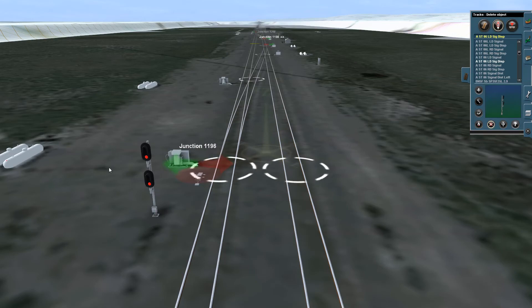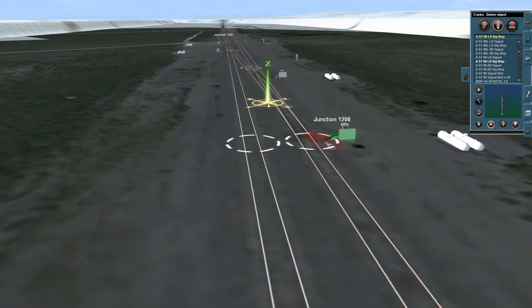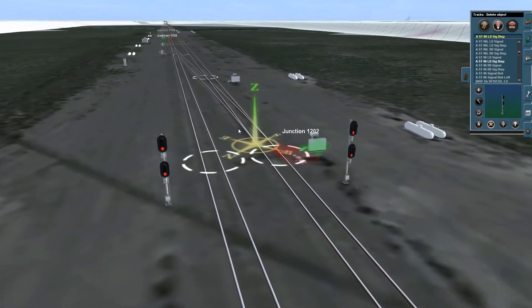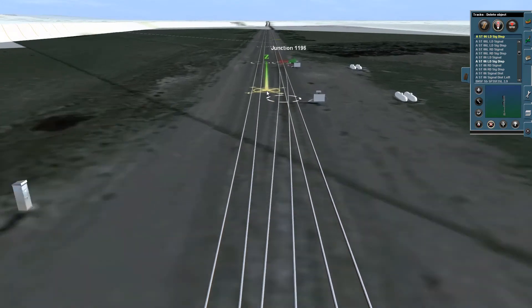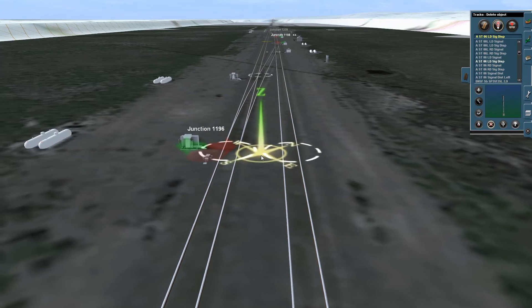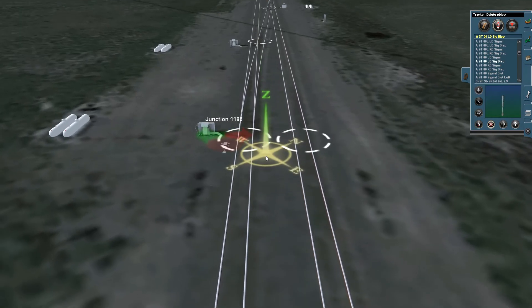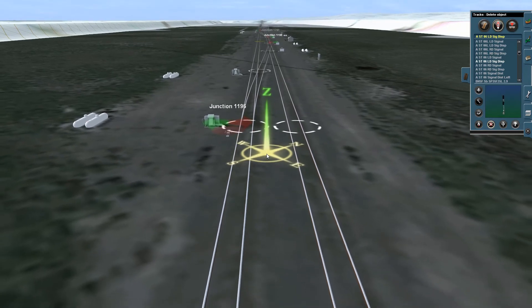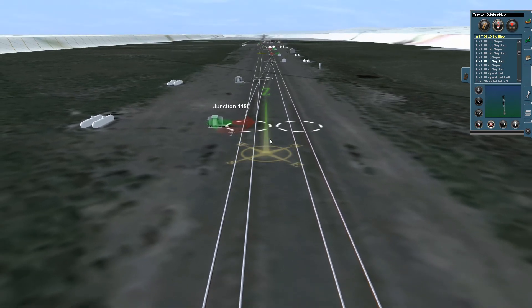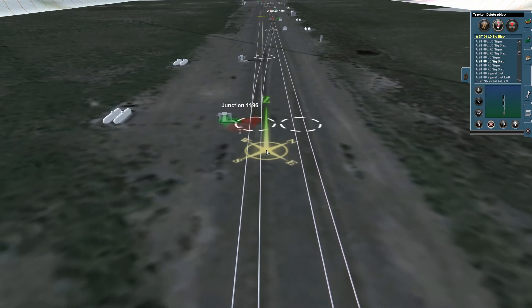I'll delete these signals I had in here. We've got a set of crossovers here on the Powder River Basin Route, and we'll install some number 6 signals. I use Jointed Rail signals — they're really quite good. I've actually made some of my own but use their script, and I do use their ones sometimes as well. There are a few bugs in 2010 that I had to overcome, so I had to kitbash them a bit to make them perform properly.